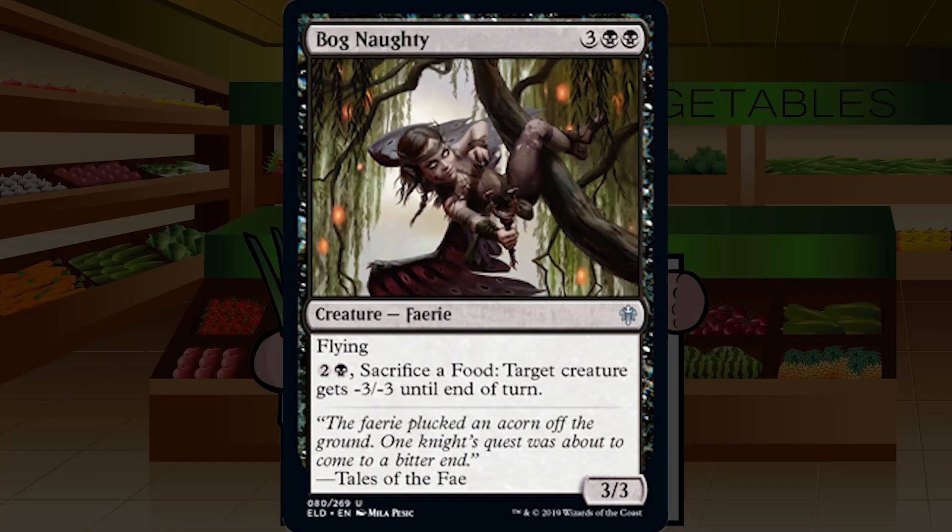Up next is Bognaughty — three-black-black for an uncommon creature Faerie, a 3/3 with flying. You can pay two and a black and sacrifice a food to give target creature -3/-3 until end of turn. A five-mana 3/3 flyer is a little over-costed but nothing to scoff at. If you do have food, or are in the food deck (black-green), this becomes great — killing things with food is definitely better than just gaining three life. Could be a first pick if there are no bombs or removal. B- for Bognaughty: playable without food as filler, very solid with food production.